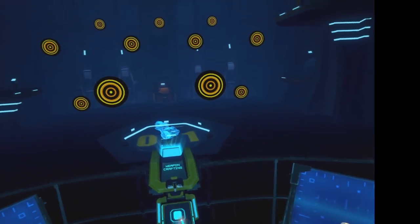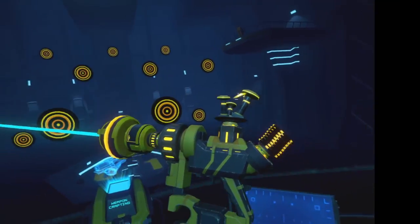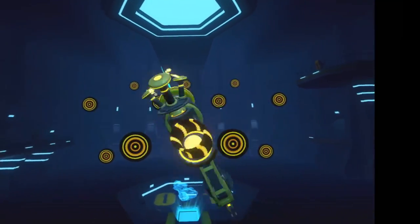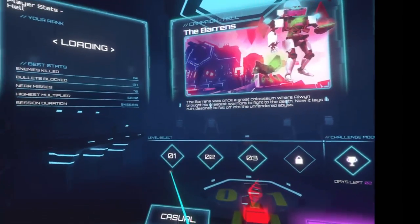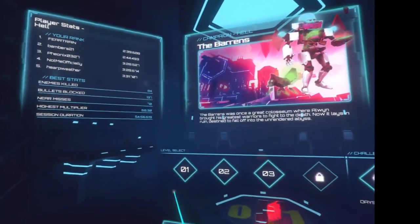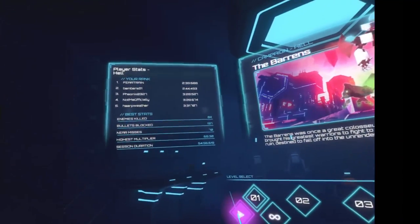As you can see we're in the lobby right now. There's a bunch of customization you can do — this is my current custom gun. Without further ado, let's go ahead and get started. I'm going to be playing on Hell difficulty. If I need to adjust it I will, but for now we're just gonna keep it at this.